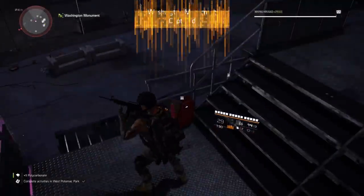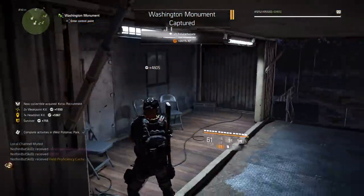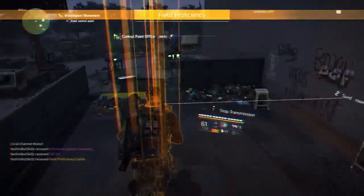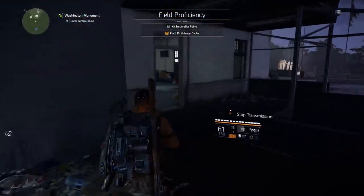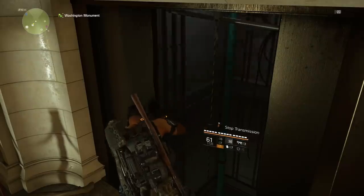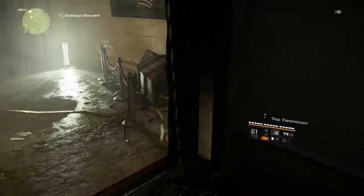The first thing we need to do is capture this monument and take over this control point so we have access to the supply room. Once you get the notification that says 'Washington Monument captured,' you'll get a notification that says 'access to supply room unlocked.' Head to the supply room and go all the way inside. Once you get inside these doors, you need to open the supply room doors.